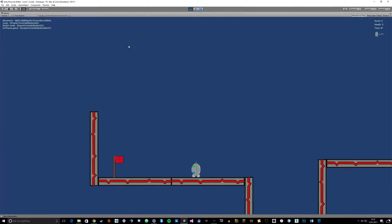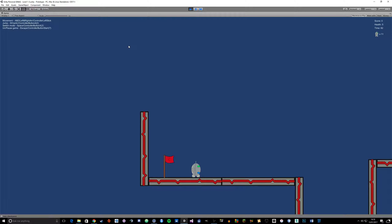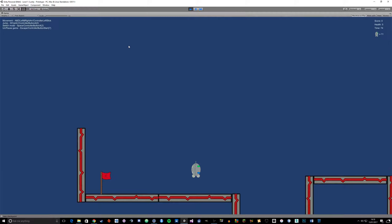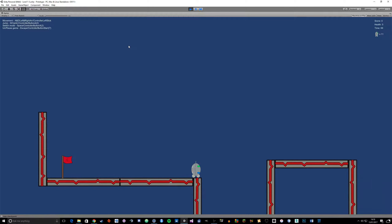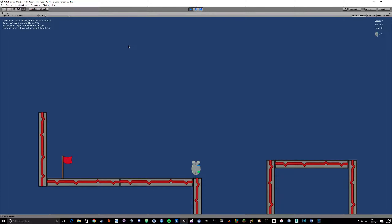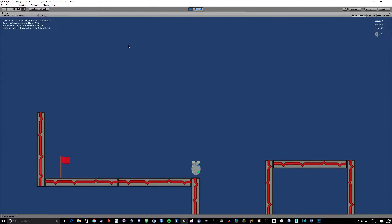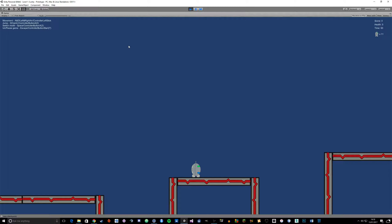We've got a checkpoint system - I forgot to mention that. So at the start of every level there's going to be a checkpoint so the game knows that once you die this is where you should respawn to. I don't think I added it to the first two or three levels because you can't actually die there, so there was no point. For this gap here, if I jump I'm not going to quite make it unless I switch in mid-air, and then I can make it.